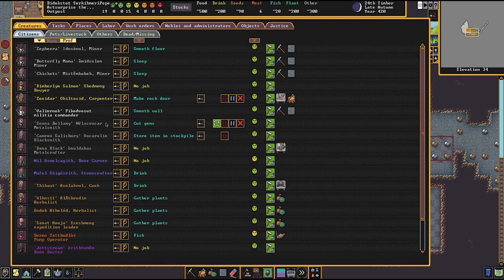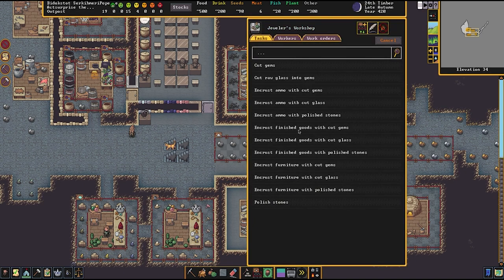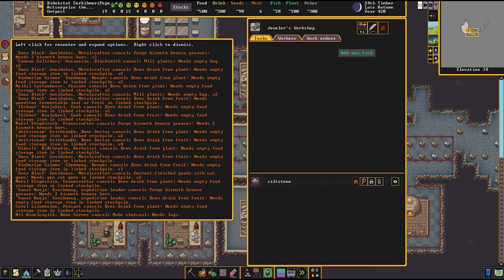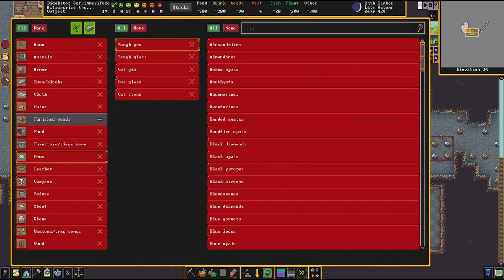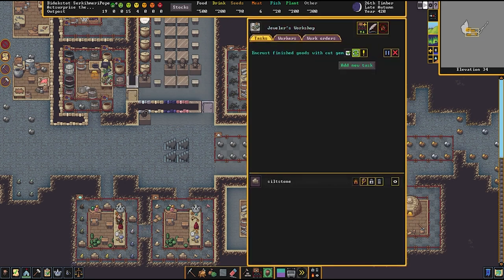Dana - I don't see anyone. I don't see Dana working. What are you doing Dana? No job - how did this get cancelled? Encrust finished goods with cut gems - that got auto-cancelled. 'Needs cut gems in linked stockpile' - gotcha, I get it now. So this needs to have finished goods and gems - cut gems - all in the same stockpile. There we go, now we can encrust finished goods with cut gems. They're on the task now. Come on down, Dana. Let's see what you make.